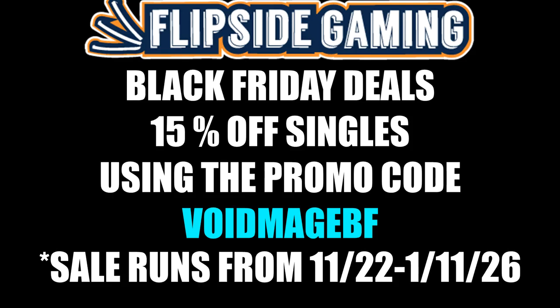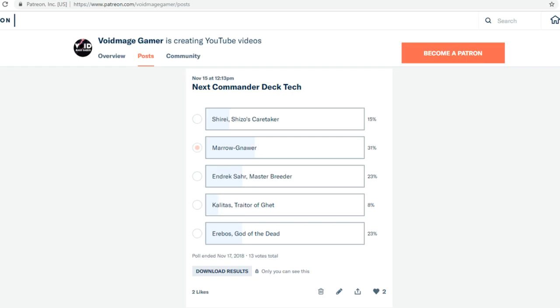Void Mage Gamer is now partnered with Flip Side Gaming, so you can use the promo code VOIDMAGE (all caps) on their website to get 10% off all orders of ten dollars or more. It's a great way that you can support both Flip Side Gaming and Void Mage Gamer's channel.